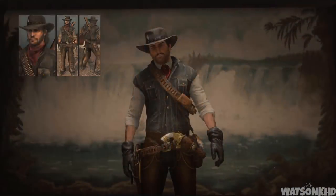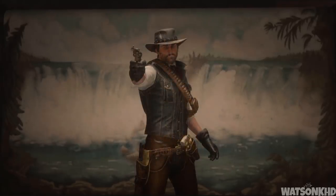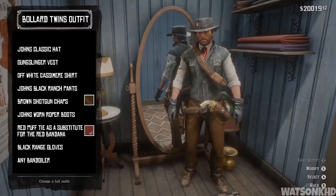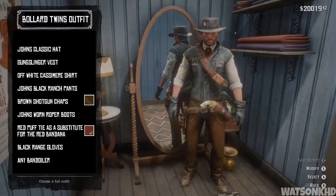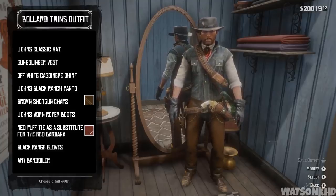Next up we have the bollard twins gang outfit. Originally obtained by collecting six scraps, and much like the Walton outfit, the Bollard Twins gang will not attack you unless you attack them first. To make this outfit it's actually really simple — simply equip John Marston's cowboy outfit from any wardrobe, then buy and equip the red puff tie and the brown shotgun chaps, as well as any bandolier of your choice.